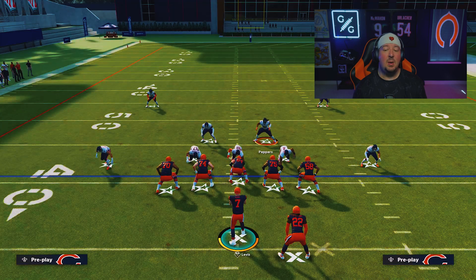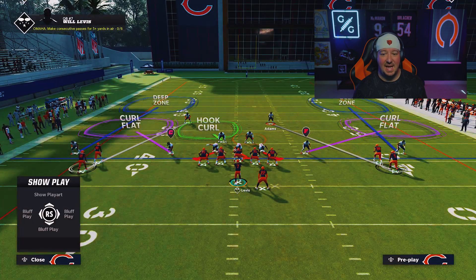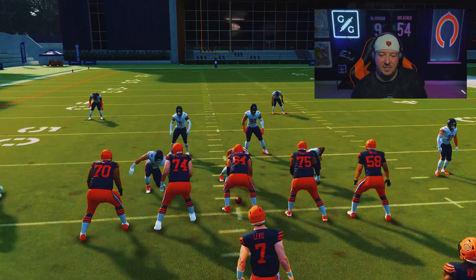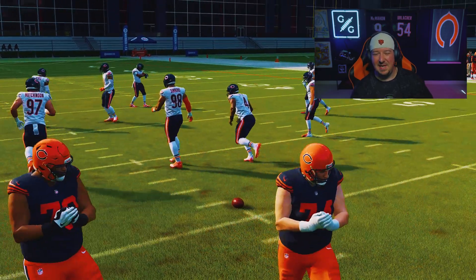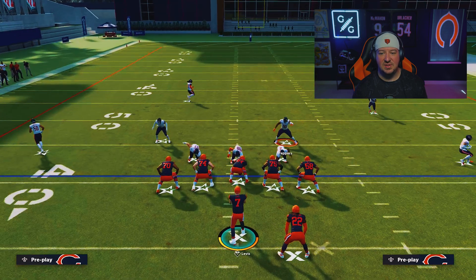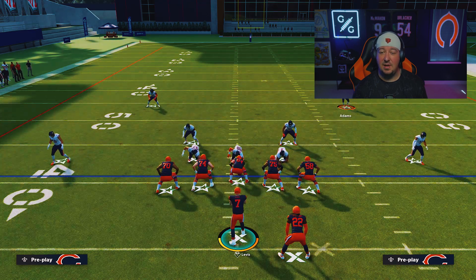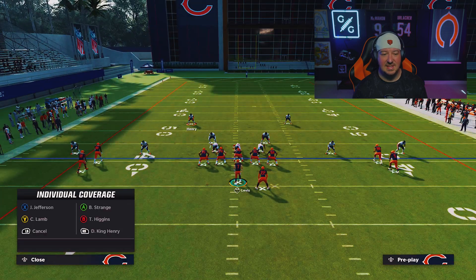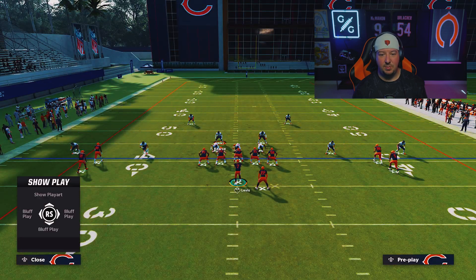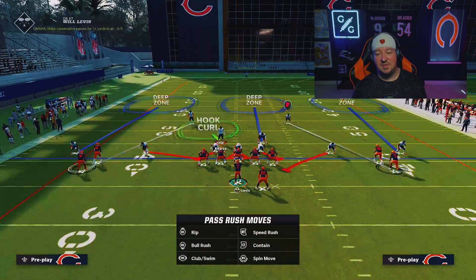As a defensive player against this screen, you want to make them think you're blitzing — after all, in the Dollar meta a lot of people blitz, which is why so many players run screens. You can man up these players, but be careful: in Dollar when you are base aligned and you man players up, they kind of slide out — you don't want to give those tells. Turn Base Align off before manning up, or click onto the guy directly. From there you can put this guy in a deep middle third or even blitz the slot corner to entice the throw to the flat.